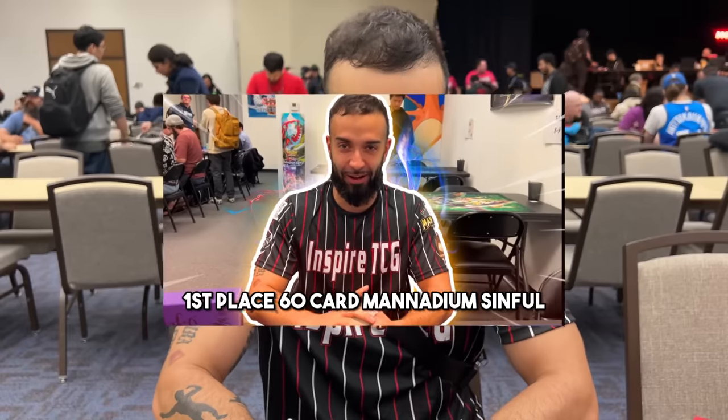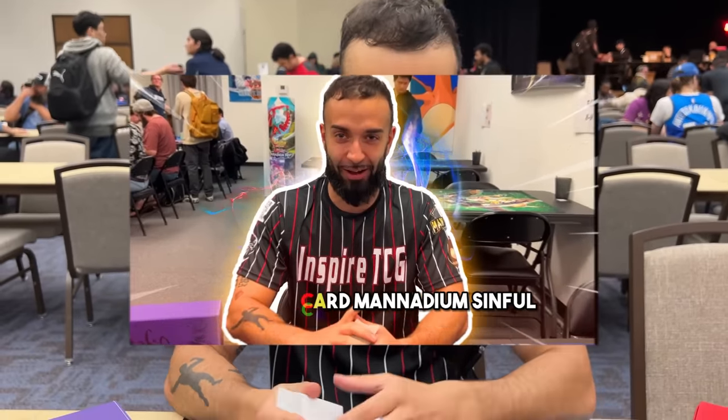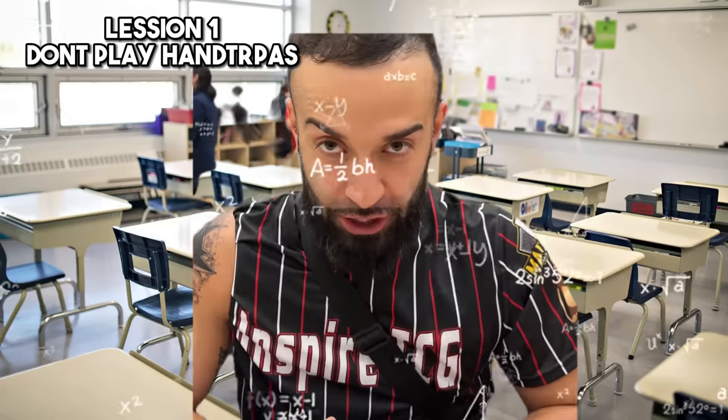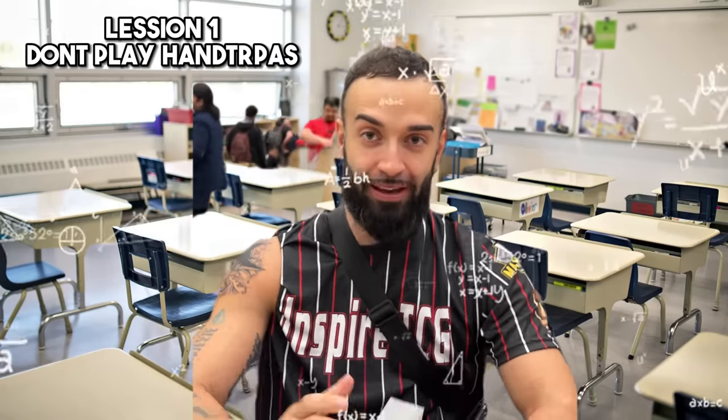If you guys saw my other list where I finished first at locals, my YCS list where I played 60 card, sinful spoils, bestial, all that stuff — I cut the bestials. I basically cut the fat and now it's 52 cards, but just fire and just gas with still a ton of go-second cards. Zero hand traps. Hand traps are shit, don't play hand traps. You're negging yourself. You're going to start with five cards. Any generic spells in my deck, I break any board with.